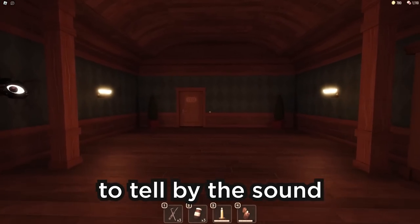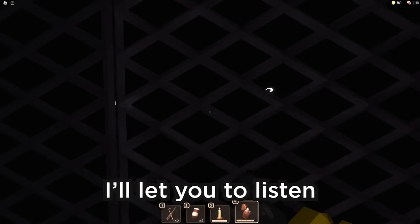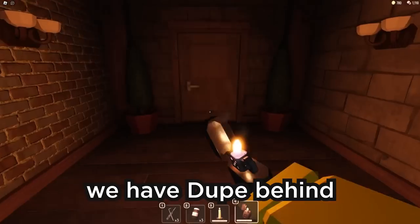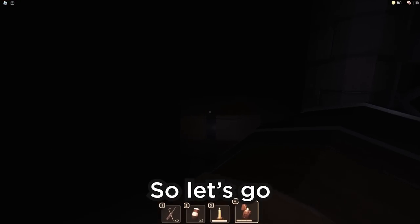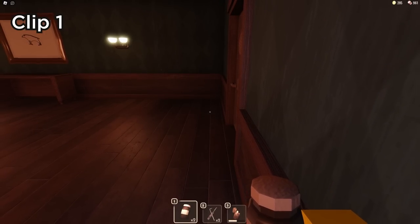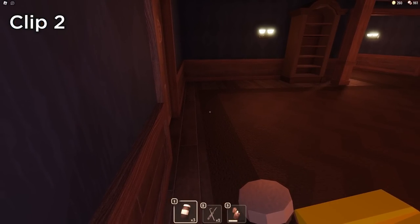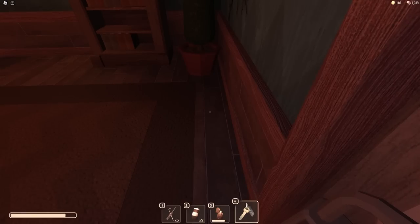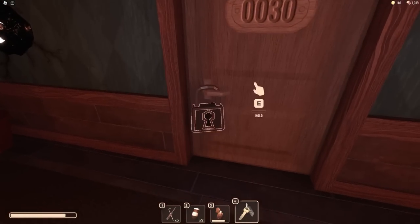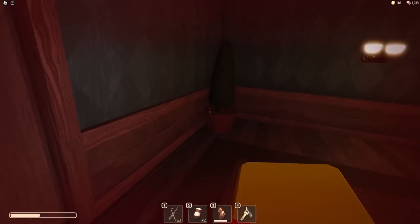It's actually pretty easy to tell by sound which door is fake and which is not. Let's play a little game — I'll let you listen to the sounds of two doors and you need to tell which one has Dupe behind it. If you said Dupe hides behind the second clip, then you are right! If you guessed correctly, press the like button so we can see how many of my viewers are pros at Doors.